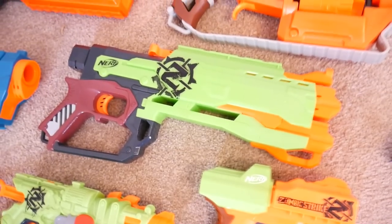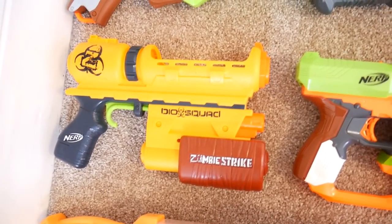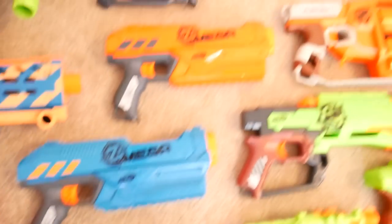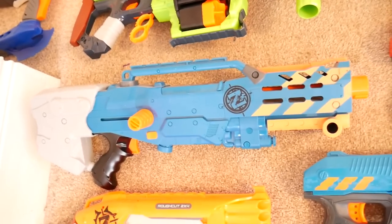Moving on to Zombie Strike — I've got a Side Strike, Double Strike, a Ricochet, the Hammershot, Crosscut, the Crossfire Bow without the bombs, a Clear Shot, a Rip Shot, and the Biosquad Eraser. Above that we've got the two Zombie Strike Rough Cuts — the green and orange one — the Fusefire, and the Zombie Strike Mega Magnuses.